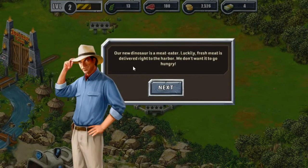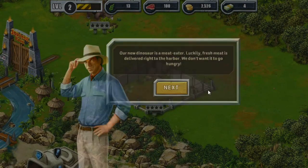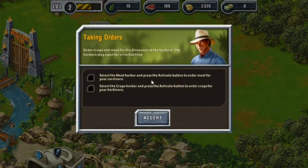Our new dinosaur is a meat eater — luckily fresh meat is delivered right to the harbor, we don't want to make it go hungry. Select the meat harbor and press... the meat harbor. I don't know if I would want to be like, 'Welcome to Jurassic Park — that's the meat harbor over there, you'll take a different boat in.' That would creep me out.